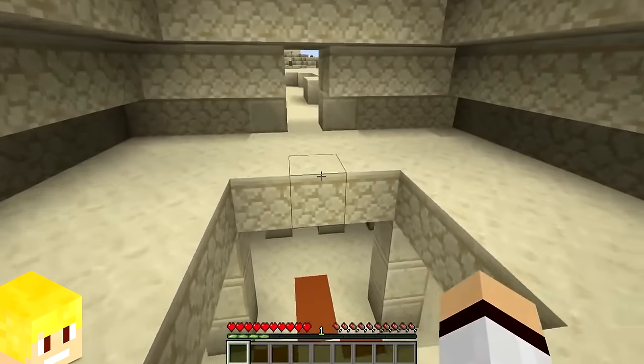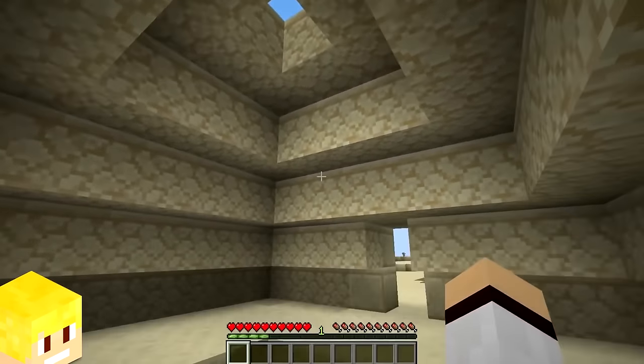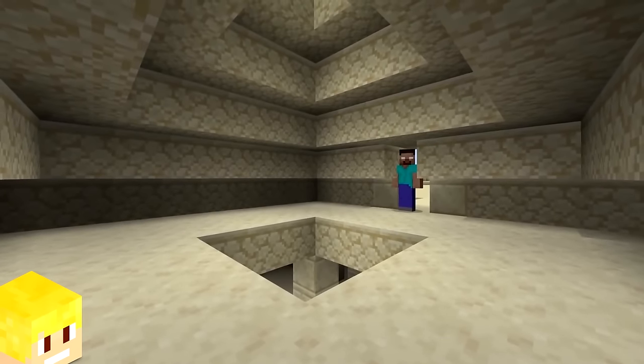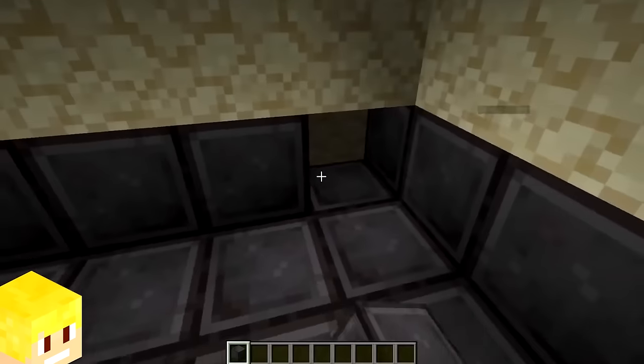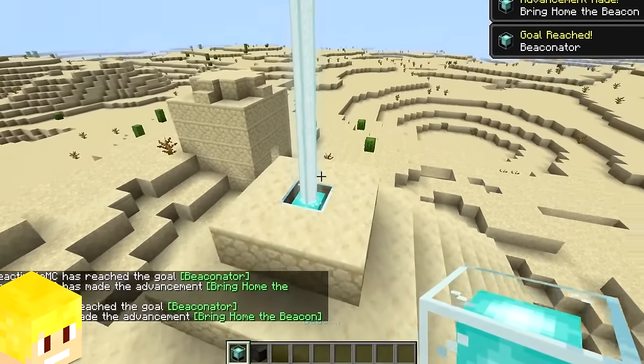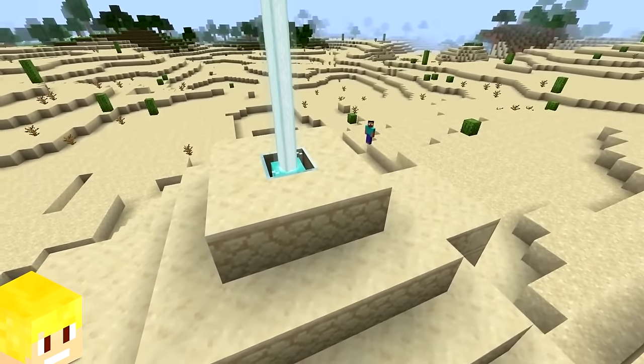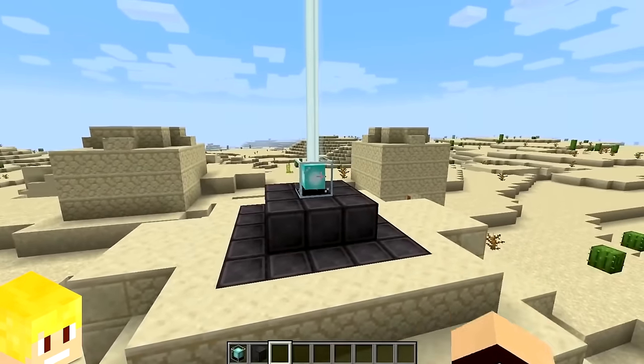Have you ever wondered why there's a small room above the main part of a desert pyramid? The second floor of the desert temple actually allows you to perfectly build a fully powered beacon, which is so satisfying. Whether this was done on purpose, the second floor is perfect for a beacon.